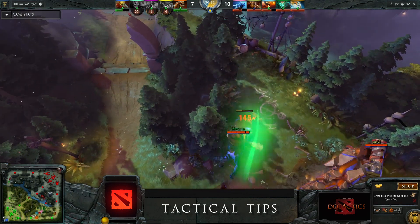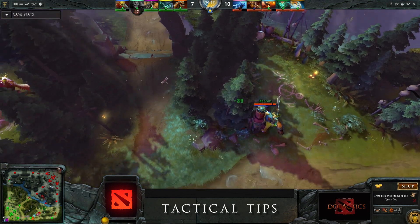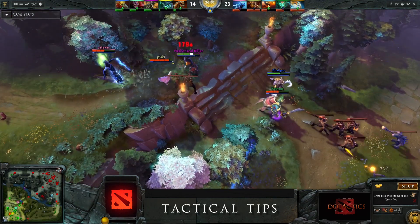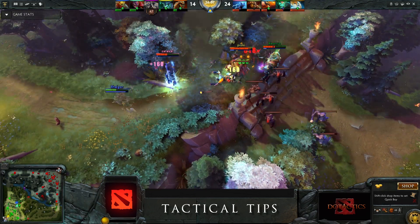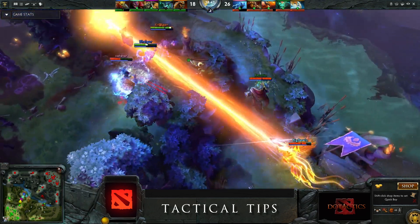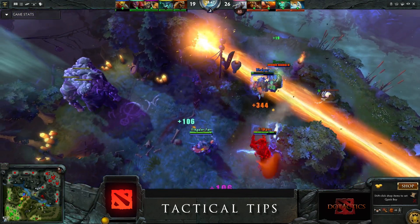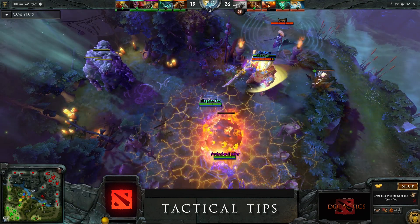It is possible for Wrathking to pick up an Aegis, as his ultimate will only be used after the Aegis upon death. This means you can die three times during teamfights and still have an effect on the overall battle, giving you a huge advantage. Your Lifesteal Aura is also a great tool to kill Roshan easily, so try to secure the Aegis as much as possible for your team.